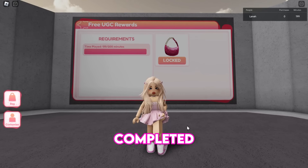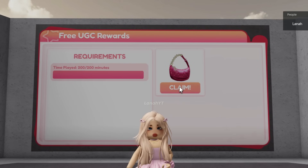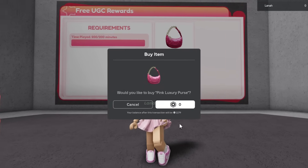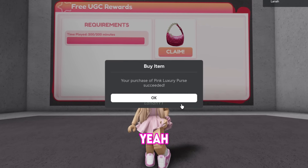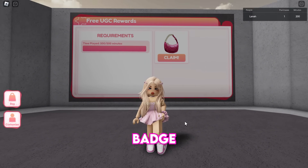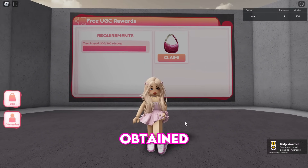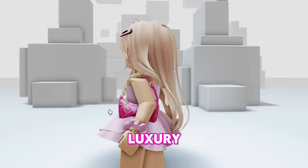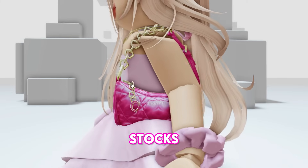When you have completed the 200 minutes, click Claim and a prompt should appear. You will also receive a badge once you've successfully obtained the item. This is how the purse looks — it's a very beautiful luxury item with a total of 10,000 stocks.